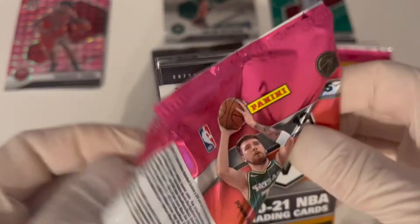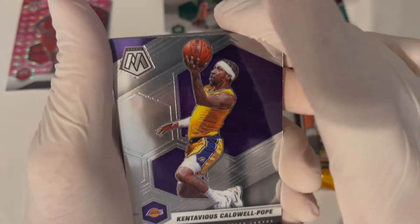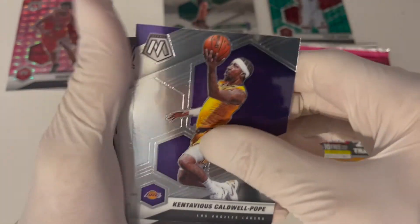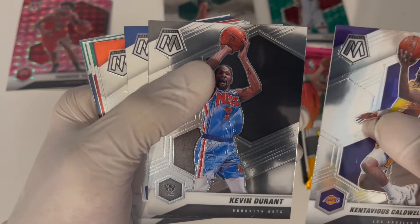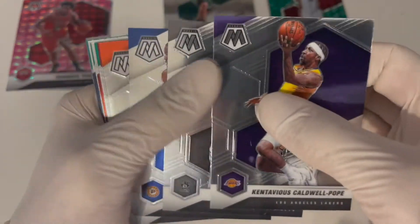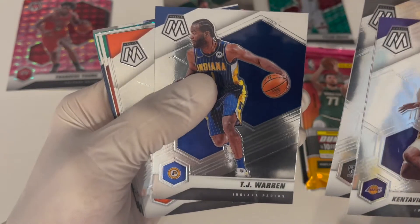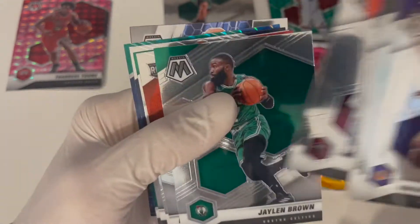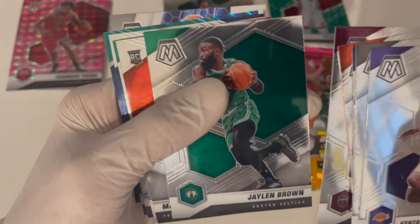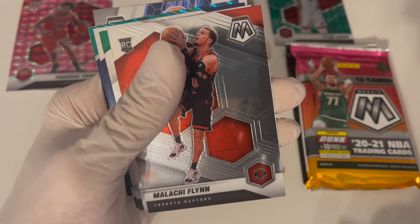You know, it's a gamble getting into the card game. All right, we got Kevin Durant — KD, that's my boy. I love him. I think I already got him in an orange reactive. TJ Warner, Jared Allen, Jaylen Brown. All right, got our rookies here.